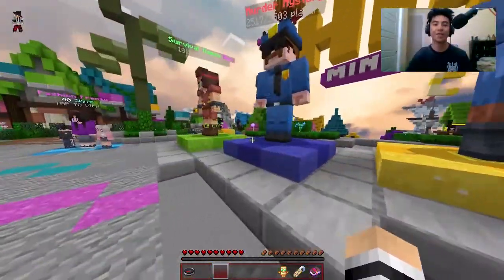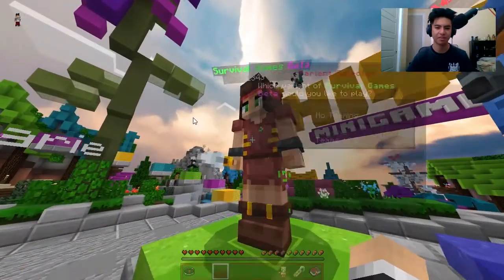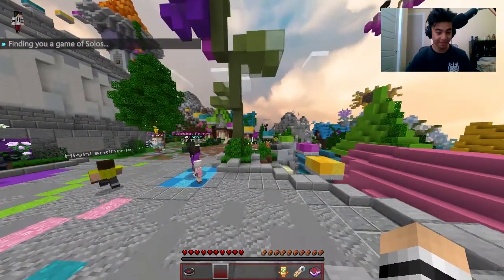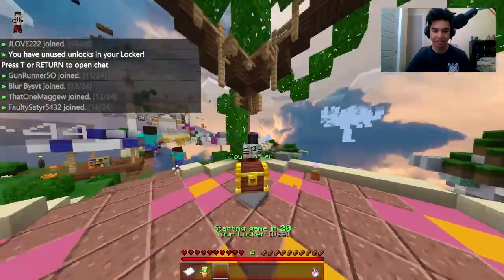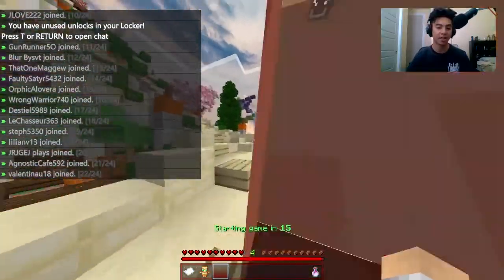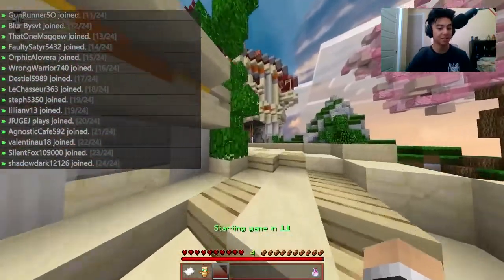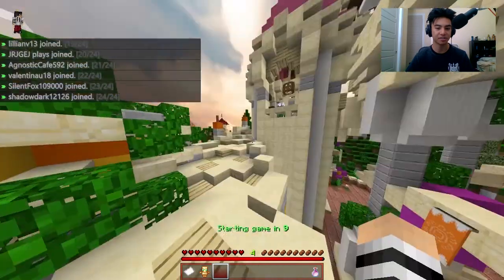Yo, what is going on guys, Pocket Gaming here back with another video. Today we got the face cam — I feel like I'm gonna say that every video because it's new to me. We got a new texture pack, as you guys can see, this is the Pocket Pack — my new texture pack. I'm gonna release it at a thousand subscribers. If you comment that, it's good because it means you watched the first 20 seconds.